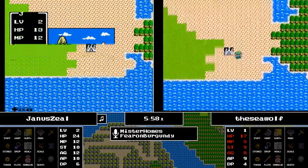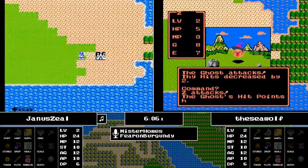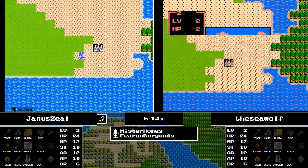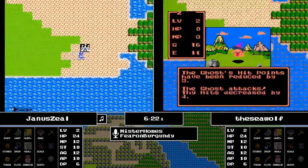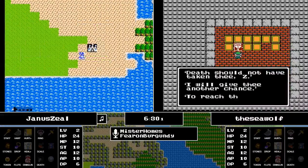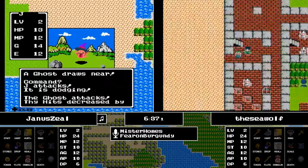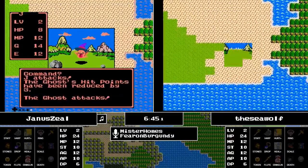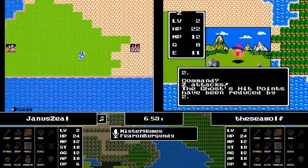The Seawolf takes out a ghost and hops up to level 2, a little less than two minutes behind Janus in terms of levels. Our racers are looking to get to 17 experience total to get to level 3. Early on it's going to be a matter of a little bit of grinding — getting enough power to take on tougher enemies, and perhaps getting a little money to either get a key to look for items or possibly to get some weapons and armor.